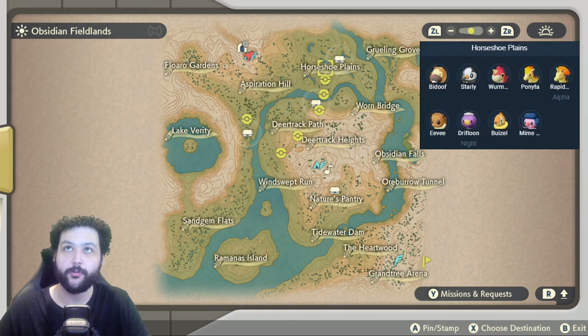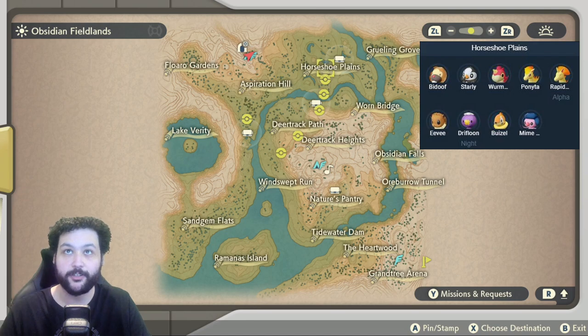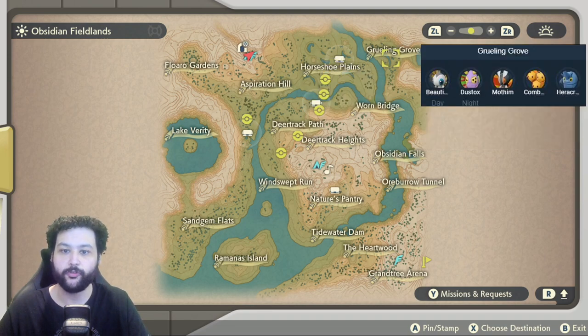Going over to the Horseshoe Plains, there's some great stuff with Bidoof, Starly, Wurmple, Ponyta, Alpha Rapidash, and then the ever so rare Eevee and Mime Jr. spawns. Drifloon appears at night, and Weavile appears here as well.